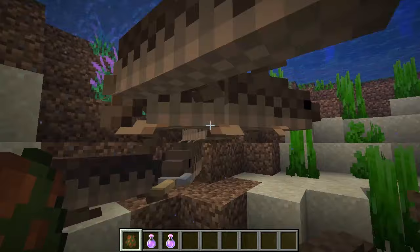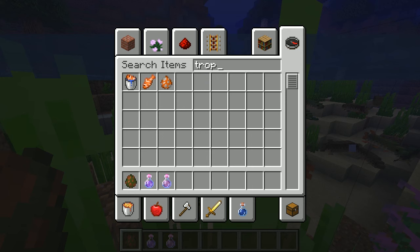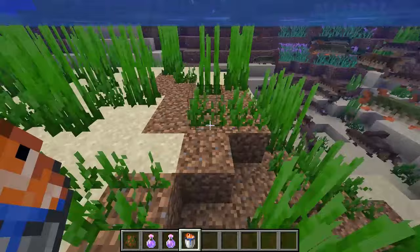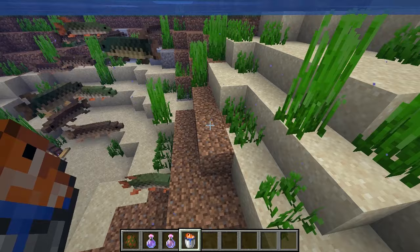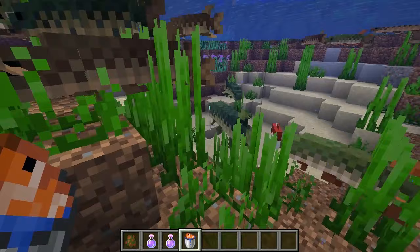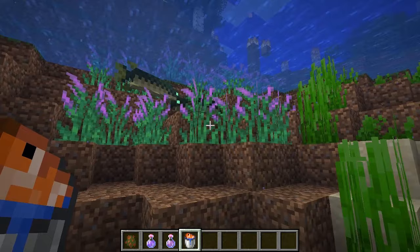Here we go — you can see this guy's got a tripwire hook. I'm not sure where he went. Where is the guy with the tripwire hook? So what they'll do is if we get some other fish, they should actually attack the other fish. I think maybe it was a texture pack issue. Oh, you can see they do bring them to the pickerel weed!